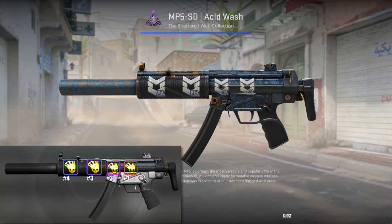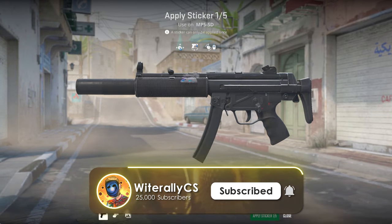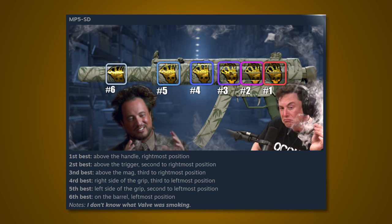Next up is the MP5-SD. In CSGO, slots 1 and 2 were smaller than 3 and 4. Now in CS2, instead of 4 default positions, they added 2 more making it 6, and all 6 slots are the exact same size. The MP5-SD is the only weapon in the game with 6 default positions. This is accurately represented in Pinksy's guide.